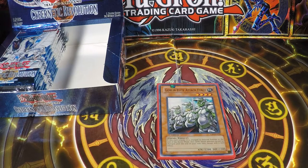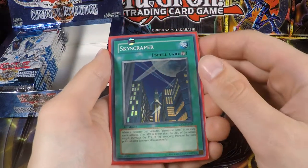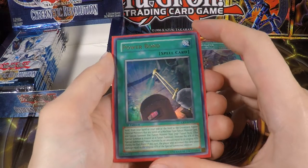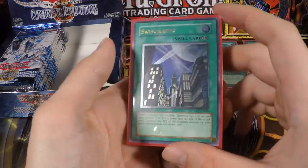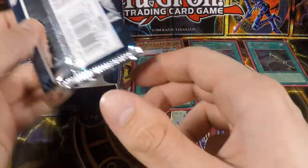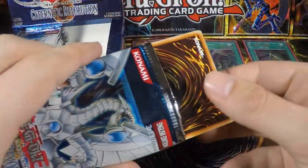Hello guys and welcome to the second part of our Cybernetic Revolution opening. In the first part we already pulled the Goblin Elite Attack Force, Skyscraper in Super Rare, the Power Bond in Ultra Rare — pretty awesome pulls — and our first Ultimate Rare which was also the Skyscraper. So we got both versions of that card. I really hope we don't pull another one of these. The second Ultimate Rare we're looking for is a Cyber Dragon. I would really love to pull that guy — the one I have is kind of damaged, so getting a new one would be great.